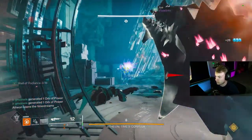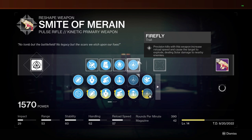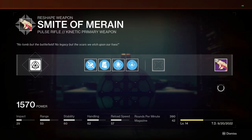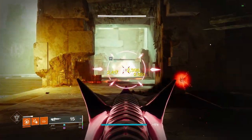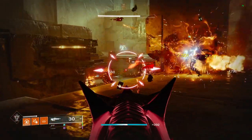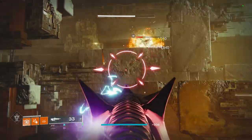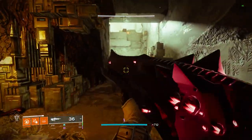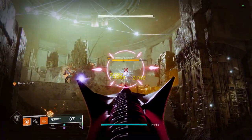This pulse actually has some pretty solid rolls, but the one I like the most is Demolitionist and Firefly. This gives great add clear, reload speed, grenade energy on kill, and pulses in harder content still flinch the hell out of red bars, which is why they are so good. I do also think that Stats for All and One for All could be an even better combo depending on the spawn rate of adds in the activity you're playing, so this will be another perk combination that I likely take into the next day one raid race. If you guys do want this, it can be rewarded from encounters and chests in the King's Fall raid, purchased from the final chest for spoils, and eventually crafted after five red borders are earned. Overall, if you still need a kinetic pulse rifle or just want a better one to run, this is one of the best options in the game right now.